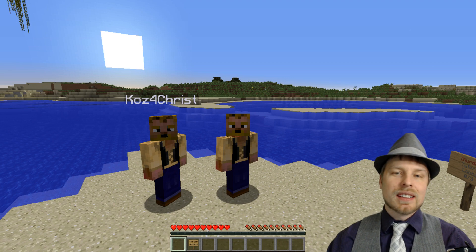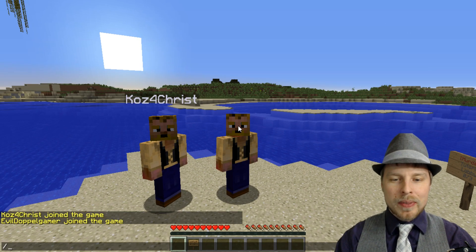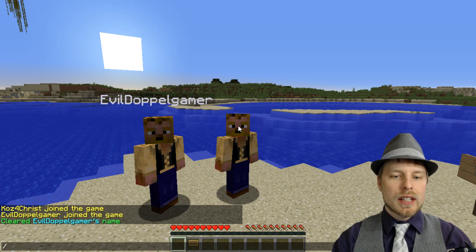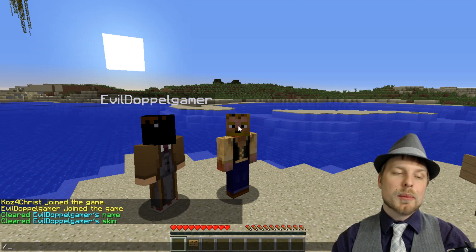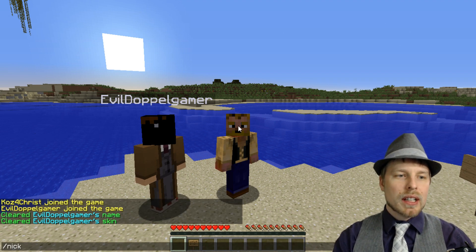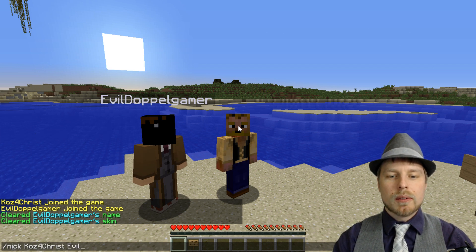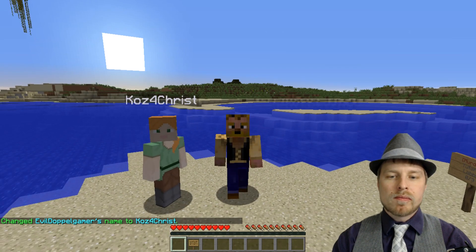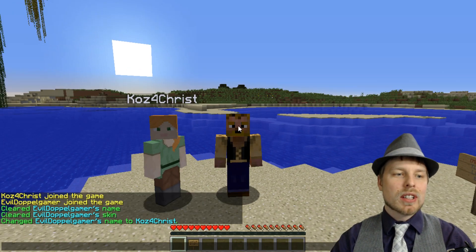We've got another player on the server here. The way this works is we can do 'nick clear evil' to clear that nick, and 'skin clear' to clear the skin — that resets everything back to normal. If we want to set a nick, we do 'nick' and then the name we want to set, followed by the player we want to set it on. And there it is — you can see the skin doesn't match the new name yet.